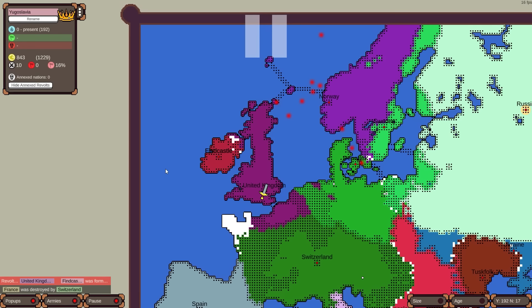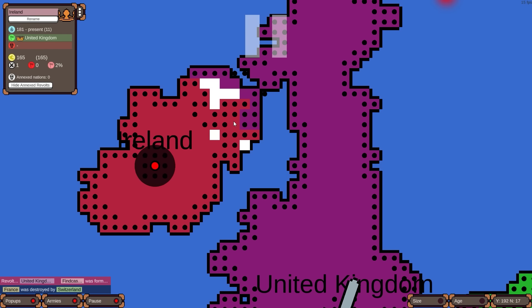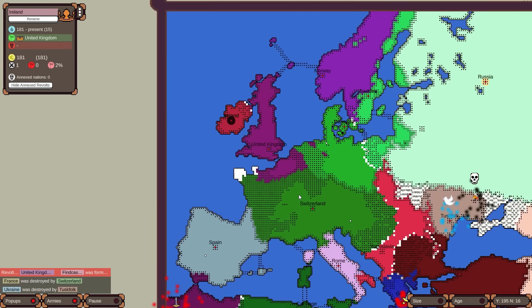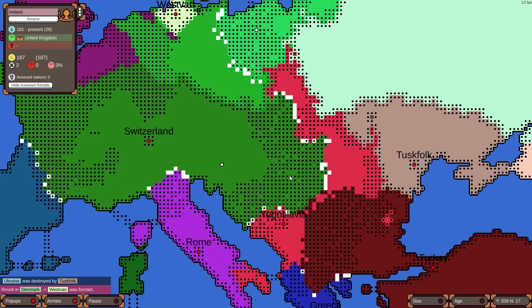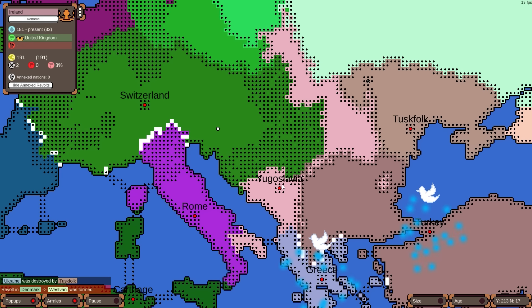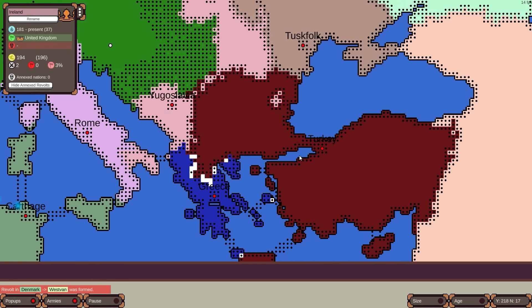Literally an Ireland has popped up — Ireland has gained their independence. We'll see if they can actually keep it. Switzerland is looking huge here in the middle of Europe. Also, I think there's a big war for Africa happening — Switzerland looks like they're taking over everything. Yugoslavia is about to collapse at any point, although they have a heavy number of troops around their capital. They just peaced out. Somehow Greece is still alive.